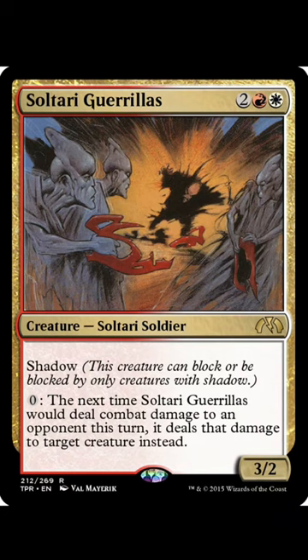Sultari Gorillas lets you infinitely commit crimes because you can activate at instant speed for zero mana whenever you want, as many times as you want to.